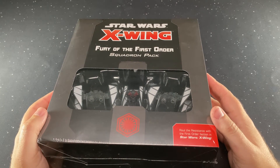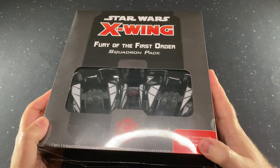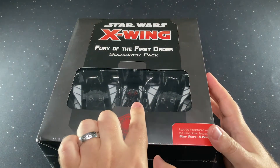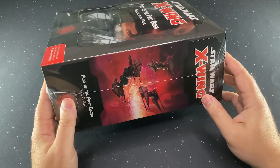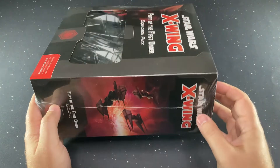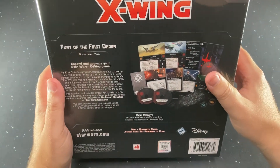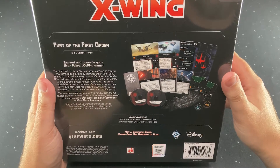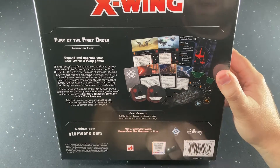This is the Fury of the First Order Squadron Pack. This is actually a pretty big box. It's got three models in it — our two bombers and our interceptor. On the side of the box we've got some artwork showing the ships in action, and then on the back we've got a pretty good list of some of the contents, description, pieces, quick build.